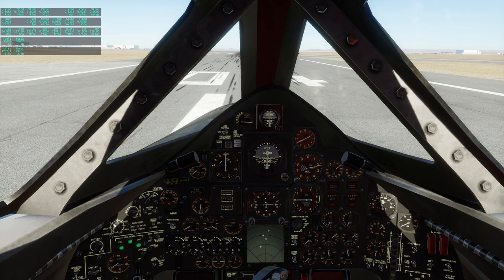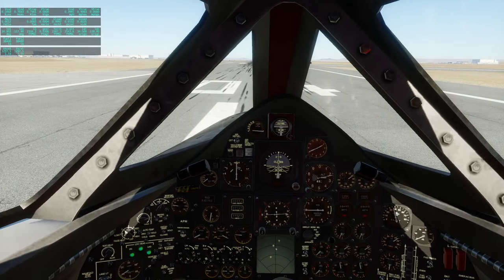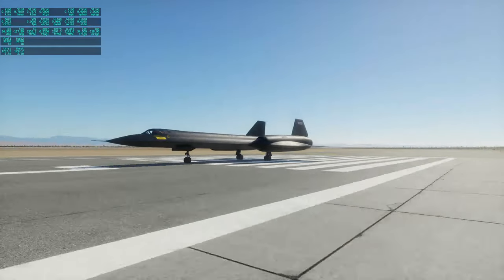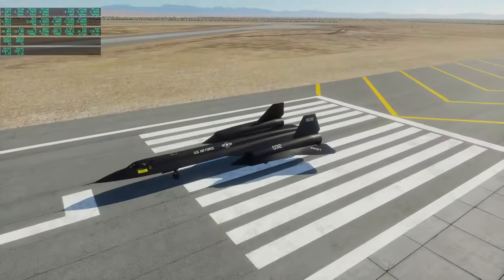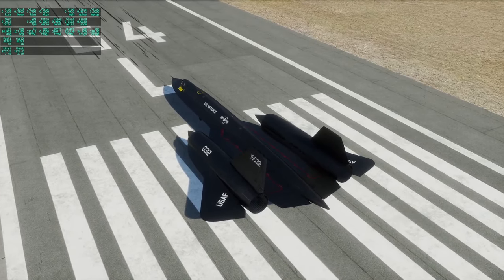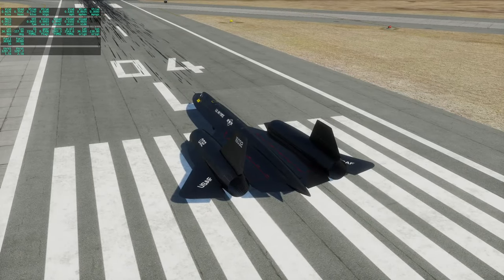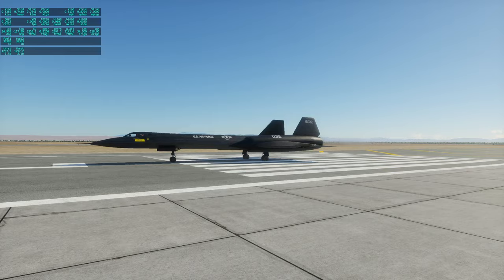Hello everyone, this is RaceBase in X-Plane 12 where I'm dealing with some unfinished business — trying the stock X-Plane 11 SR-71 in X-Plane 12. Previously when I did that, I had a modification that apparently gave it rocket engines, making it easier to get to Mach 3. It's actually very hard to get the stock SR-71 to Mach 3 for reasons I don't understand, and especially to 80,000 feet — that in particular is very difficult.